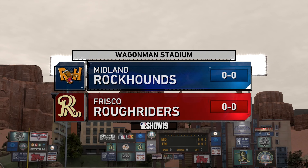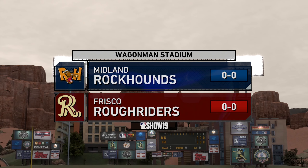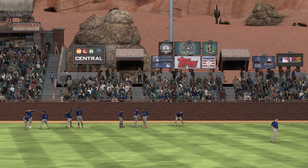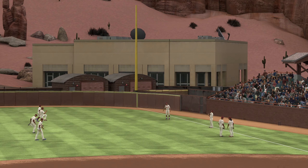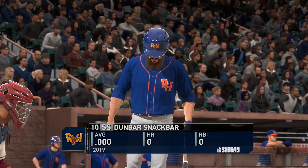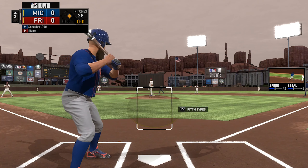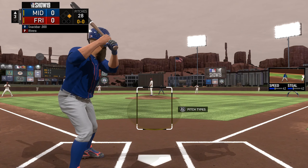Hey everybody, it's Dunbar Snack Bar with some MLB The Show 19. This will be the first episode of Road to the Show that I end up posting, which is not about being a prospect, worrying about your draft stock and what team you're going to be playing for. We're past that — this is going to be the first Double-A ball game as the Midland Rockhounds. I selected the Oakland Athletics as the team I'll be playing as for Road to the Show, as the shortstop.